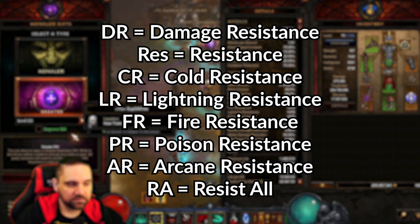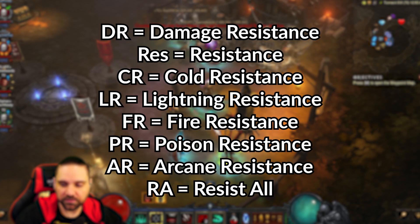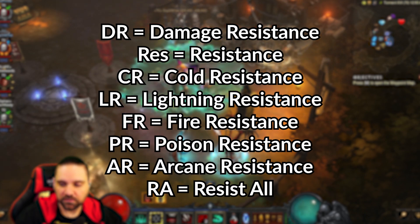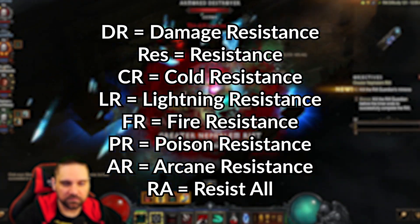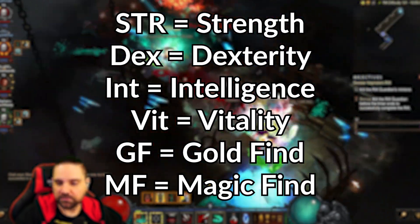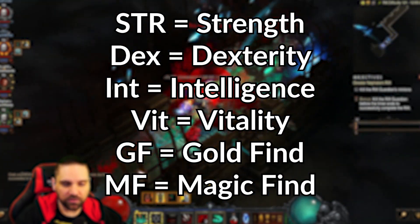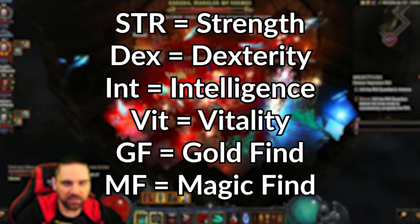DR equals damage reduction. Res equals resistance. CR equals cold resistance. LR equals lightning resistance. FR is fire resistance. PR is poison resistance. AR is arcane resistance. And RA is resist all. STR is strength. DEX is dexterity. INT is intelligence. VIT is vitality. GF is gold find. And MF is magic find.